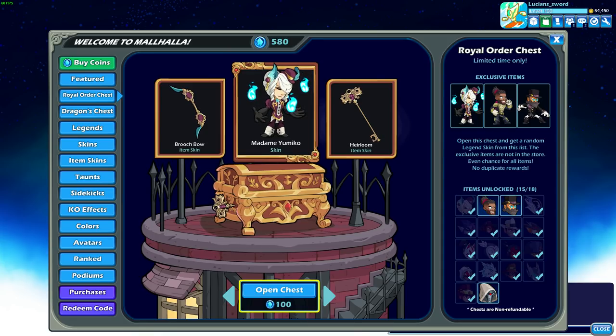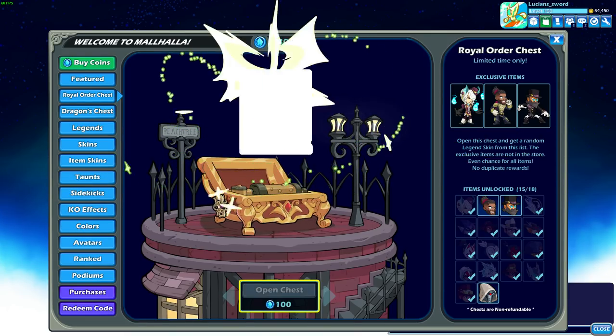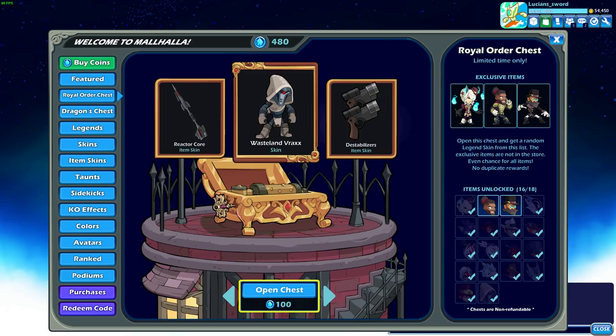Anyways, the bow is pretty cool too. Second try, already got the Yubiko. Let's do another one! Wasteland Brax. Very cool, very cool — I actually really like that skin.